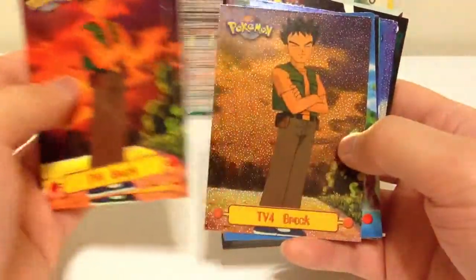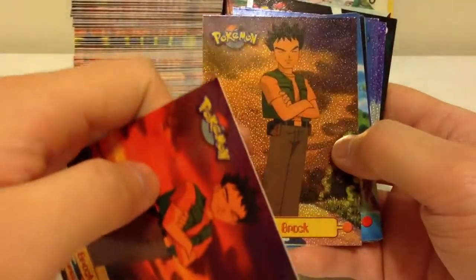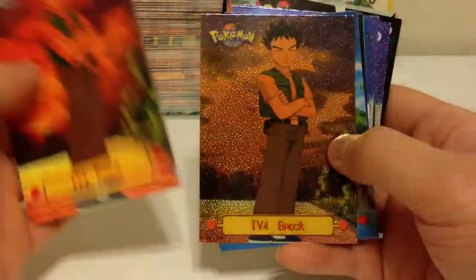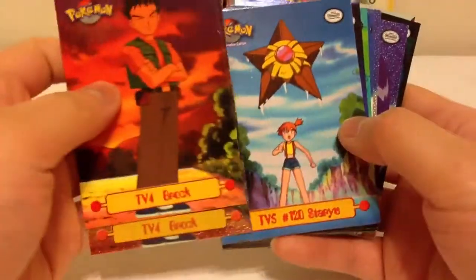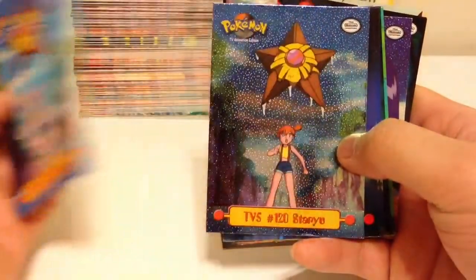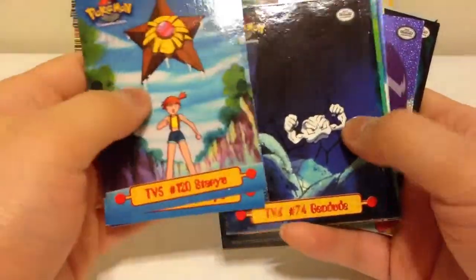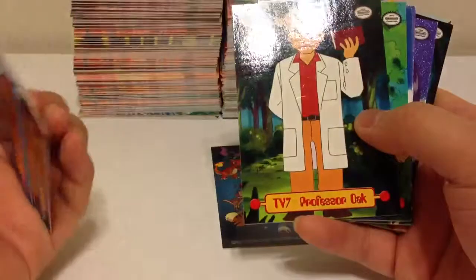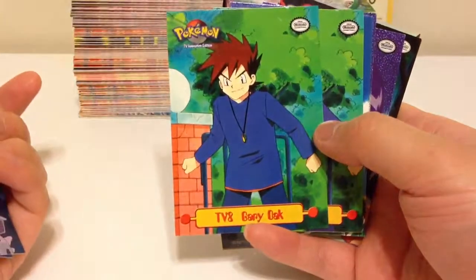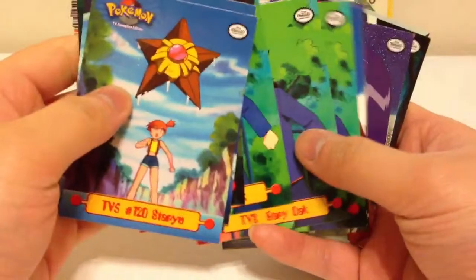Number four is Brock, and it's got this hollow foil version with a little bumpy texture. Number five is Staryu — Misty's Staryu — hollow foil. Number six is Geodude. Number seven is Professor Oak. Number eight is Gary, Professor Oak's nephew.